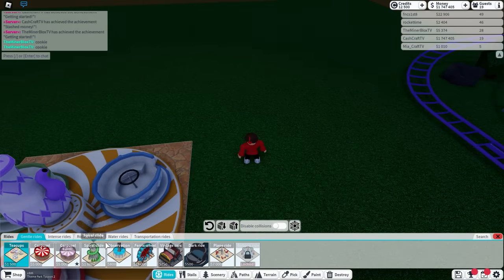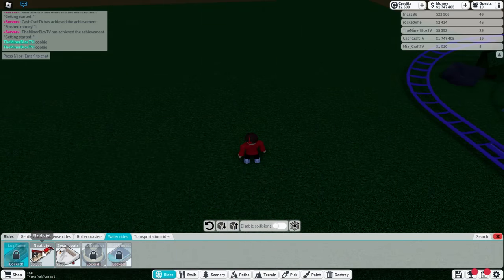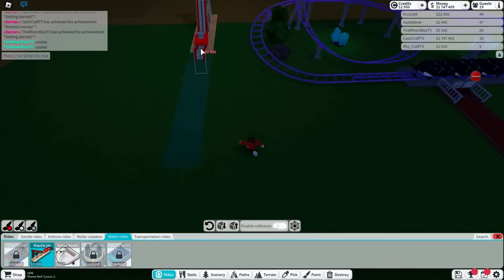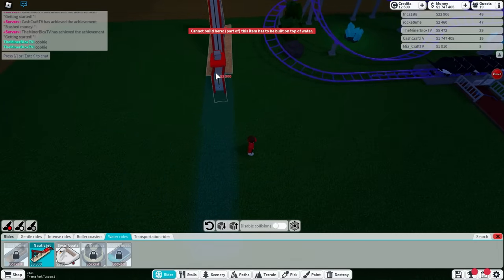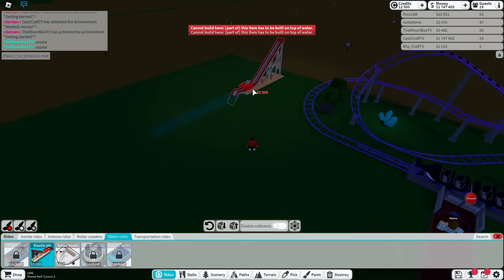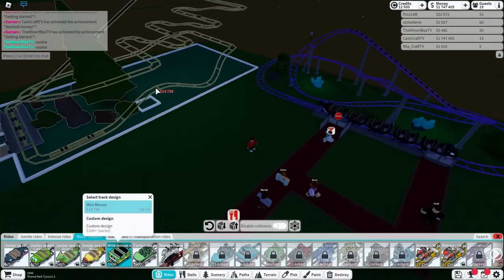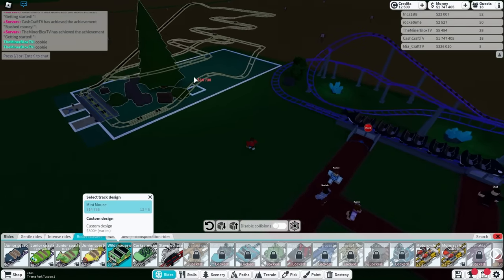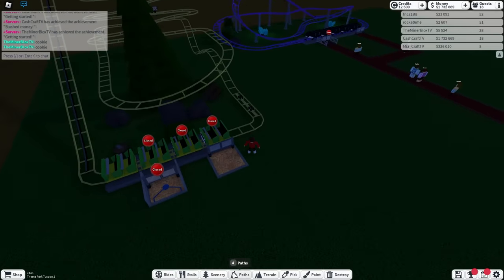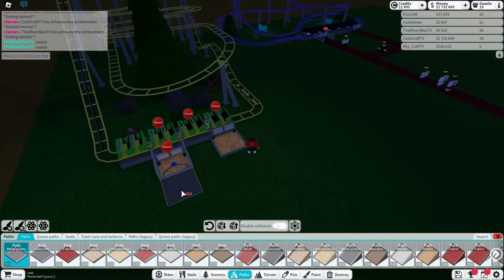Maybe I should build another roller coaster so all these people have another place to go. Let's go to water rides — we're going to get the Nautic Jet. But it has to be on top of water, so let's do that in a bit. Maybe I'll just do another roller coaster. What if I do this wild mouse one? Oh my gosh, Mia, this thing looks awesome. I'm going to place it right there. My place looks amazing, Cash. Well, my place looks better.